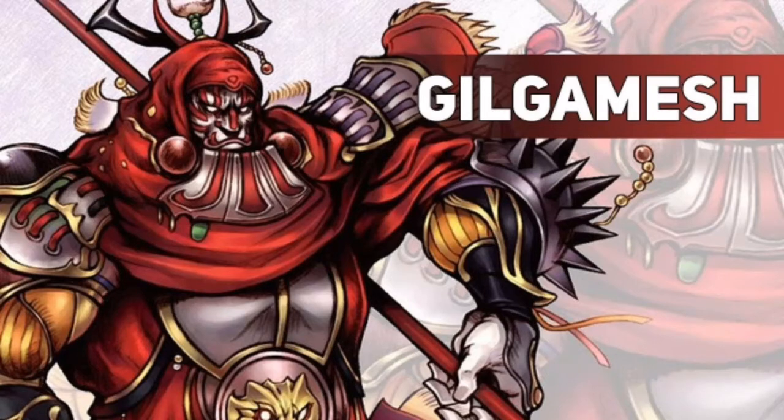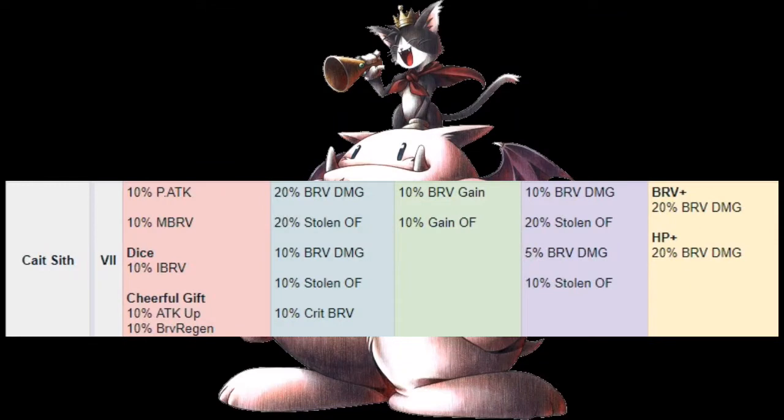For Cait Sith, his Skill 1 Toy Soldier gives him 10% more attack, 10% more max brave, and 10% to his initial brave with the Dice Buff up. His Cheerful Gift buff gives an extra 10% attack and 10% more brave gain. With Toy Soldier, Skill 1 gets a total of 30% more damage, 30% more overflow, and 10% crit — and Toy Soldier was one of the very first moves to have overflow, making that a ridiculous amount of overflow.